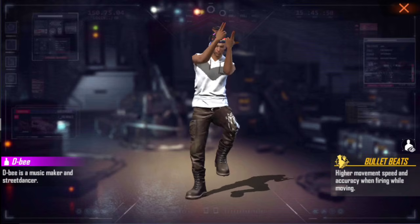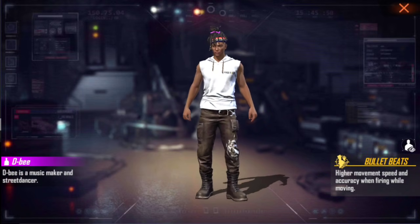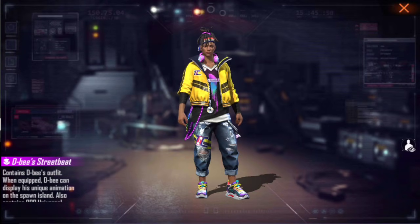If you like this character's power, you will be able to increase the power of this character and get it free. We have to get 500 diamonds in this bundle.